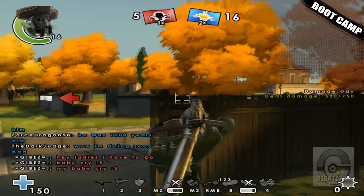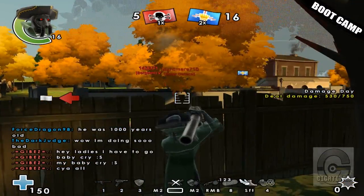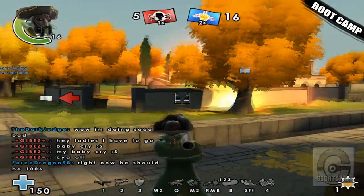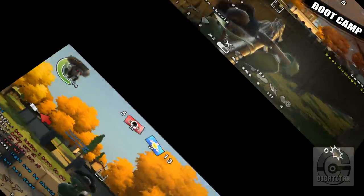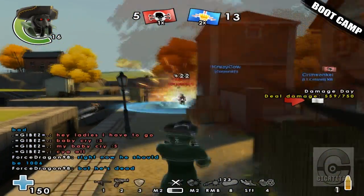The Dragon Cannon is an alternative to the Gunner's standard RPG. It offers a much more potent anti-infantry capability and allows you to fire two rockets before reloading. The key difference between the Dragon Cannon and the RPG is the rockets it fires — while the RPG's rockets explode on impact, the Dragon Cannon's rockets must bounce one time before detonating.